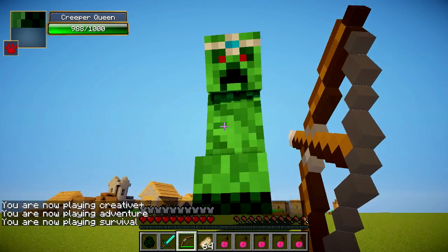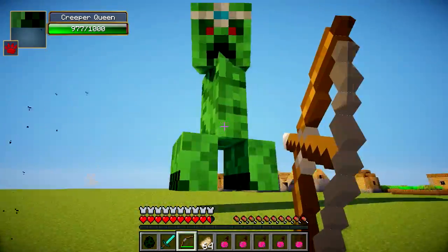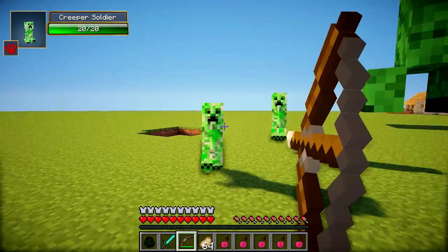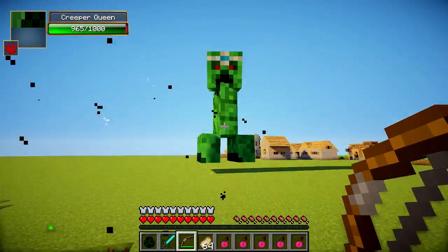Let me try shooting her — getting some hits off there. Are we going to get any minions yet, or do I have to damage her a certain amount? Oh, there we go — is that a Creeper Soldier that just spawned? Yes, I believe so. They just spew out of her head, which is a bit peculiar — quite a way of giving birth to creepers out of your head.